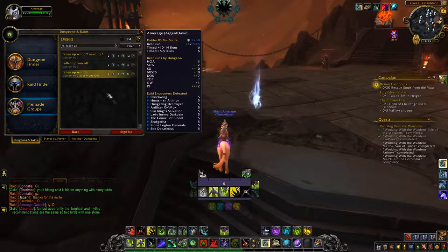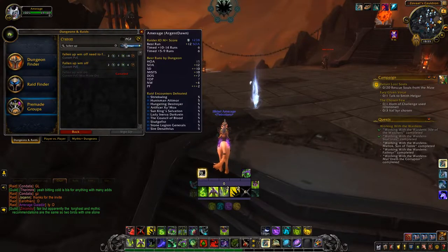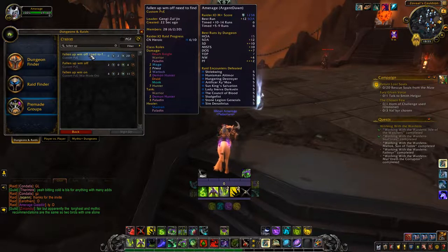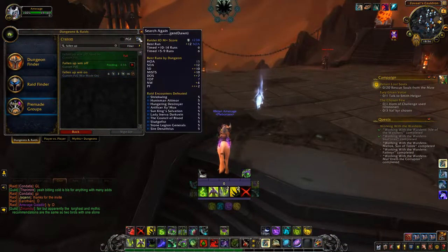This mount drops from the rare spawn called the Fallen Charger in the Maw. Its spawn time is currently unknown but is speculated to be around four hours, although the patch hasn't been out for a week yet so those numbers still need to be determined. The Fallen Charger will spawn at the top of the Maw in this location and proceed to run to the bottom of the Maw.